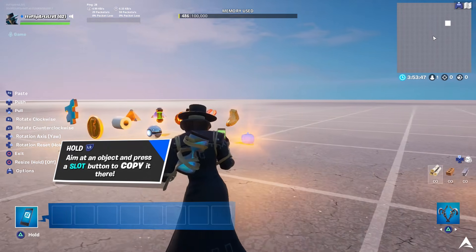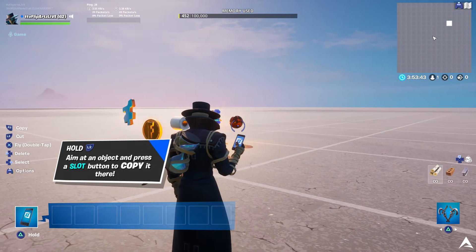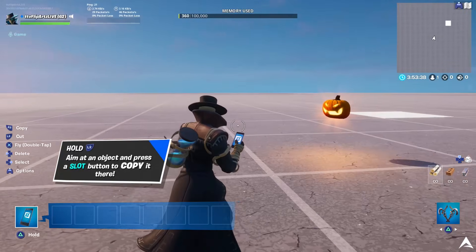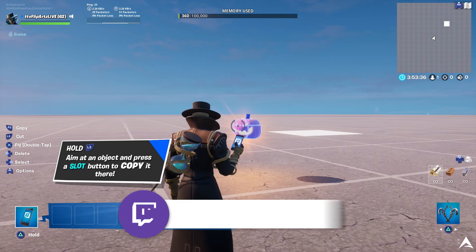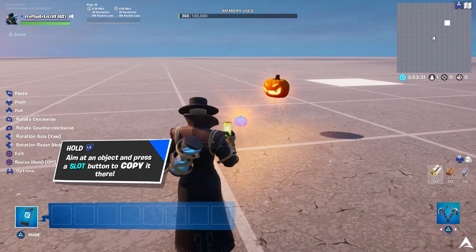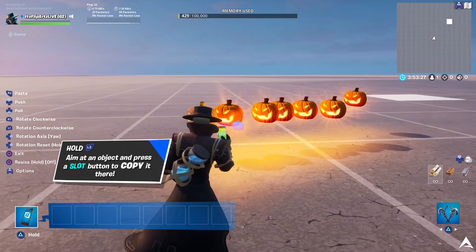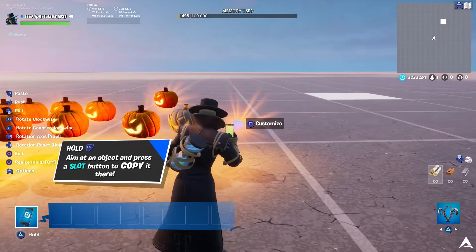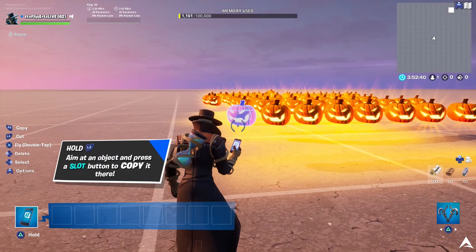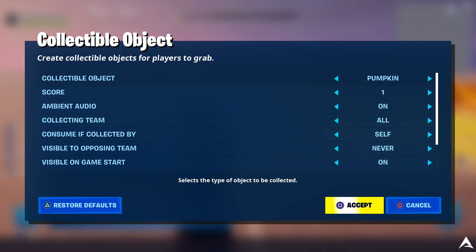Grab the phone tool, copy the jack-o'-lantern or pumpkin, and paste it about 50 times on the map. Delete the other assets, leaving just the pumpkins. If you lose count while spamming, that's fine — you can place as many as you want, or count up to exactly 50. There is actually a faster way though.